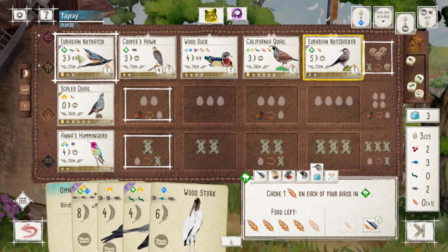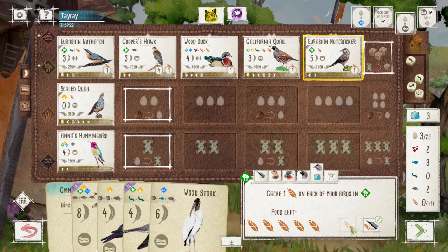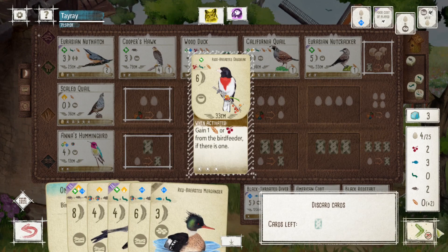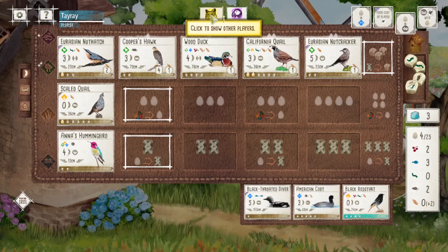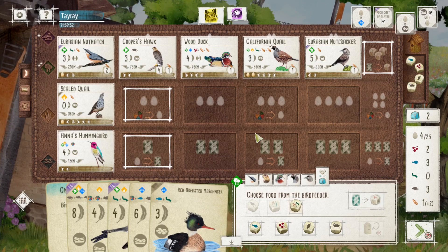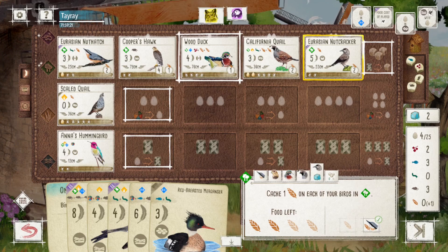I also realized I don't really need to cache grain from the Nuthatch, because the grain already cached on the Nuthatch is guaranteed points — and it's good to keep it there in case you need to spend it, you have the option. I'm happy to see as many grain as I can, but definitely not as many as I hoped for. I keep spending the grain from the Nuthatch, but I don't think that was really necessary.